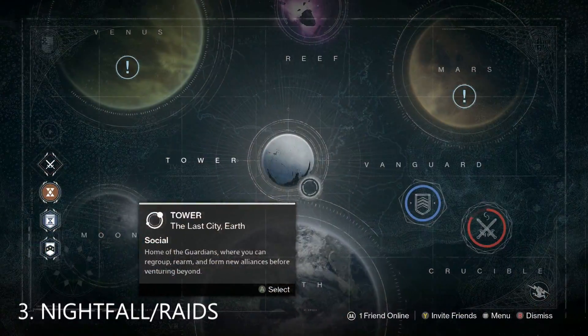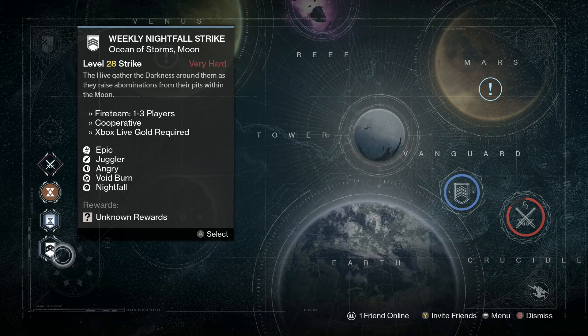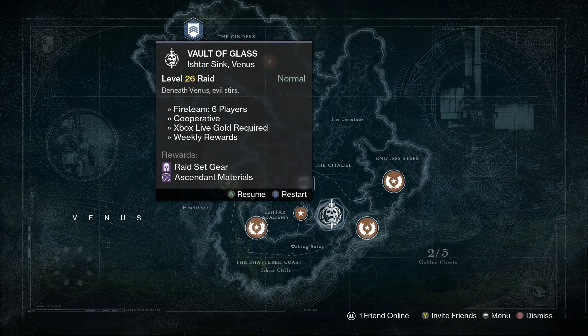Third is Nightfall and Raids — I put them together because they're both intense. Nightfall gives you a higher chance of getting exotic drops, actually quite a bit higher.